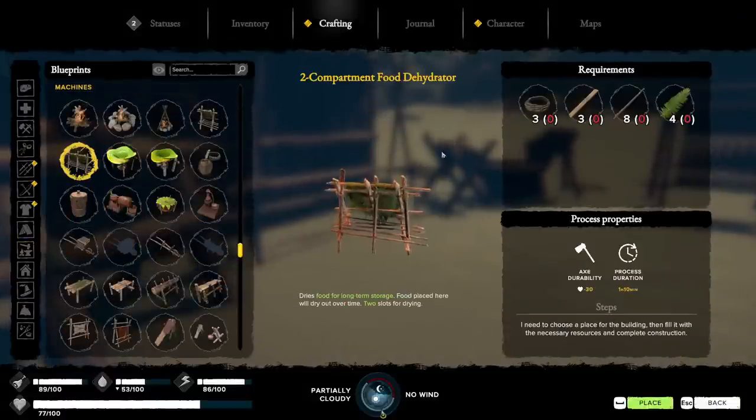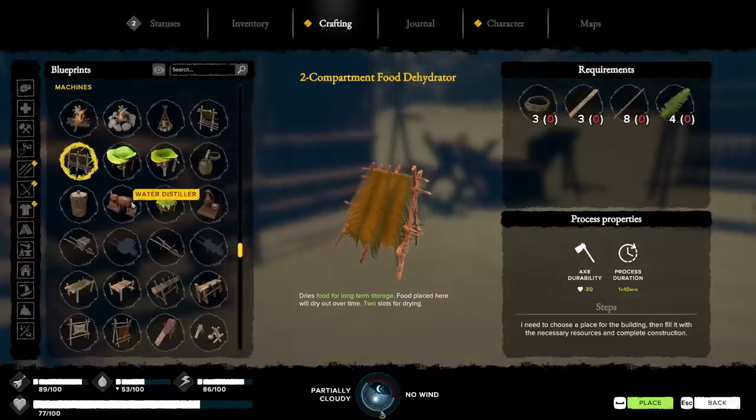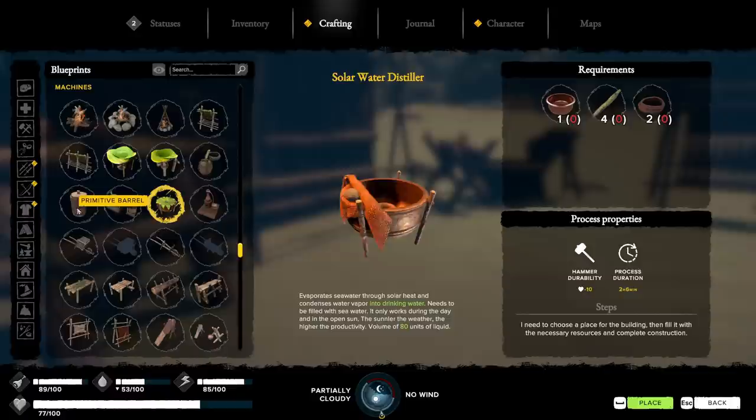Let's go to our machines. I need to upgrade this. There's three split logs for that, though. Those look just like long sticks - I don't understand why you need logs. I'm not going to worry about that right now. There is the solar water distiller, which would be kind of nice, but again that's more copper. And I don't know where there's more copper, so I don't want to go explore new areas we've never actually been.